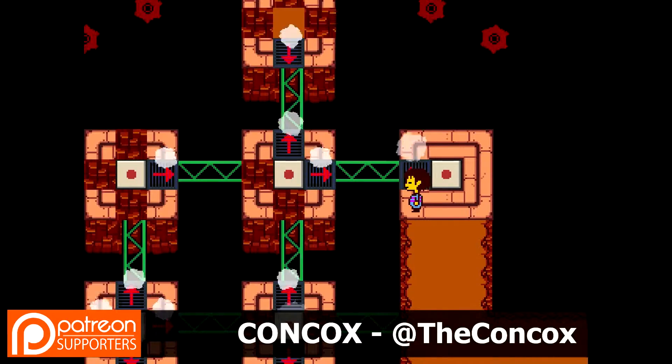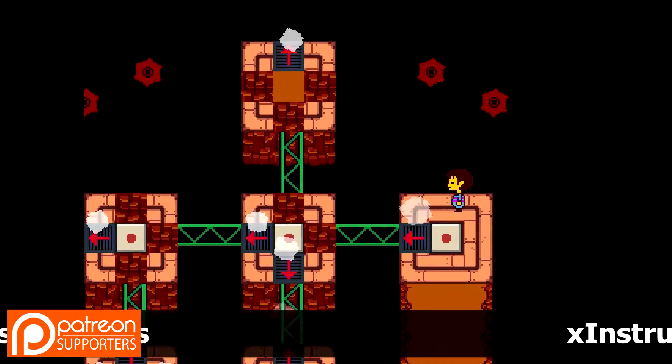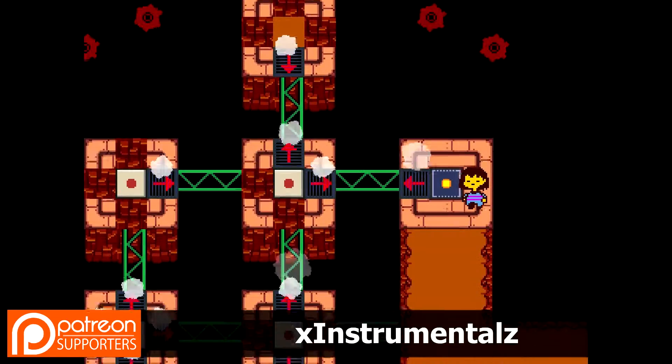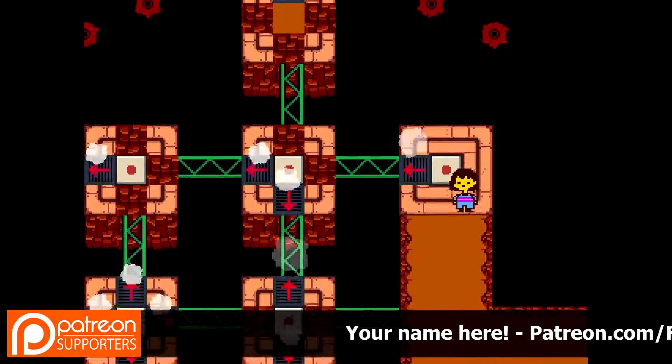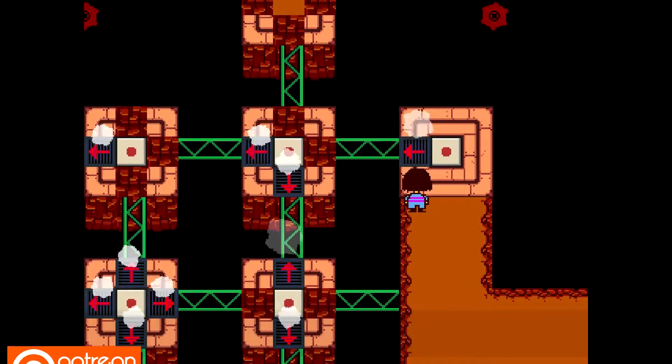So I think we've got the concept under control. When we press this button, shit changes. Yeah, whenever we land on one of the red buttons, it switches all of the little launch pads between their two phases. Everyone has two phases.